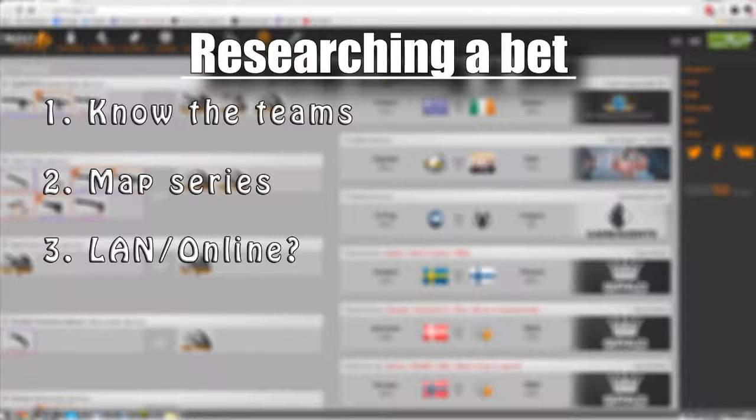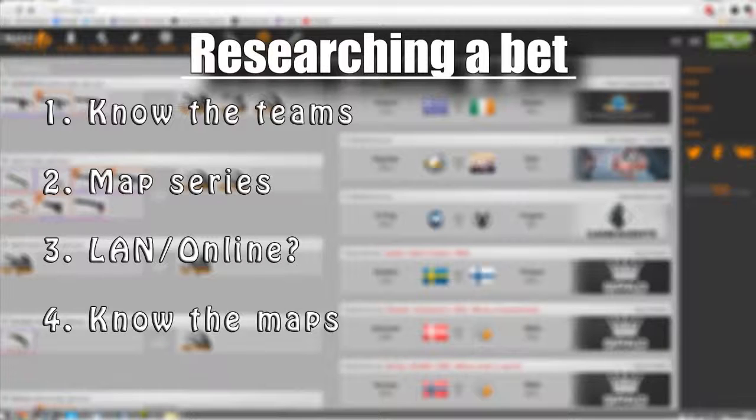Tip three: LAN or online? A LAN match is when both teams play right next to each other, whereas an online match is when they play each other online. The danger with online matches is that sometimes the lower-tier team can get DDoSed more easily, and some teams generally perform differently LAN versus online, so always research this. Tip four: know the maps — every team has their favourite map, so look out for this. Check the team's history on the maps they're about to play to get a brief idea of how they'll perform.